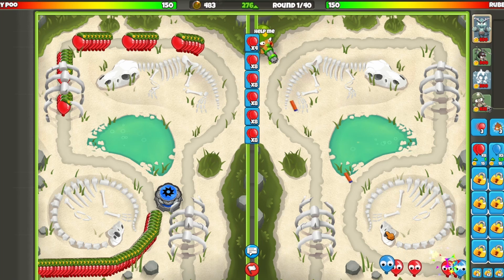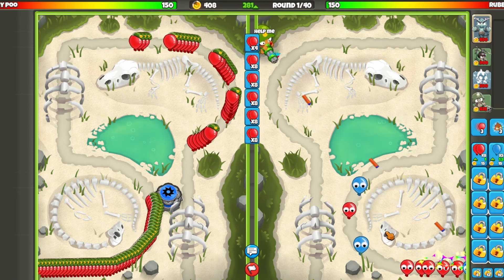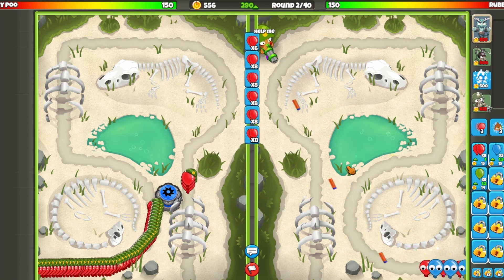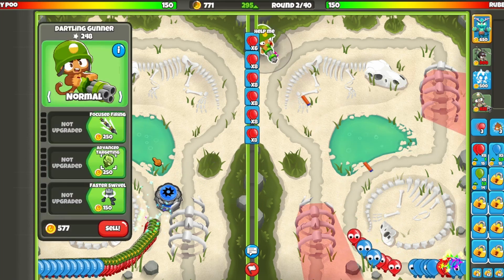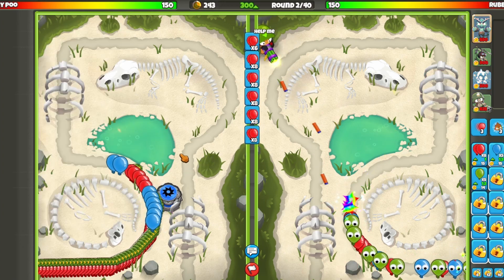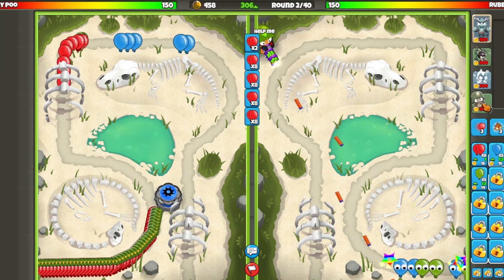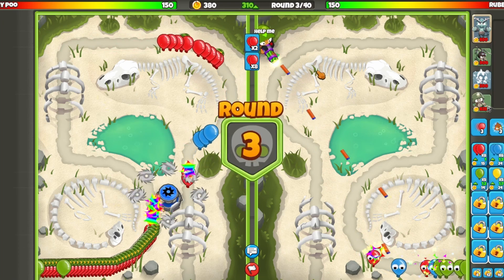What I want to kill him with is the regens. He's also going to use regens against me, but don't worry — you'll see how I defend regens around round 14 or 15 when he sends them. We're going to upgrade our Dartling gunner. We're actually going to go with the double dartling strat early — get up two dartlings and sell one for rocket pods instead of getting the Ice Monkey.